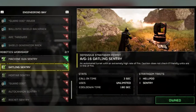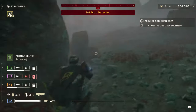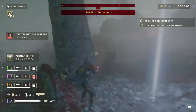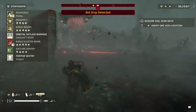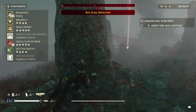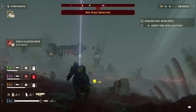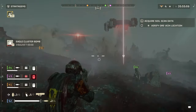The Gatling Sentry is a powerful tool for locking down an area in Helldivers 2 and it can chew through enemies faster than almost anything short of an explosion. The most common use for a Gatling Sentry is to defend certain key objectives when you know a big spawn is about to appear. But you can also throw it down near a nest or dropship location and watch it mow through countless enemies at a time. Or you can pop it down while fighting a boss so it shoots while you chase the monster around.